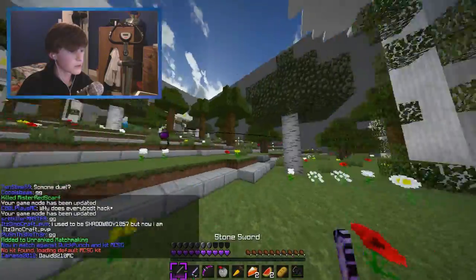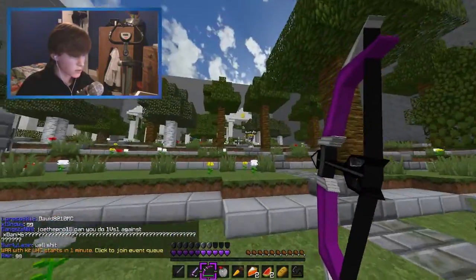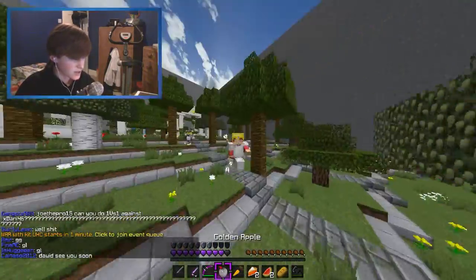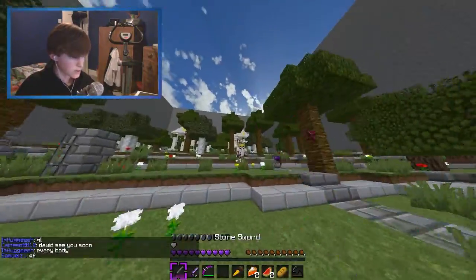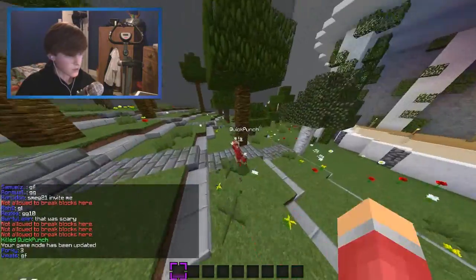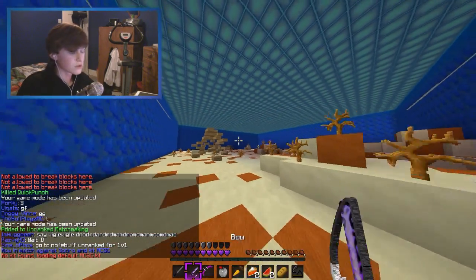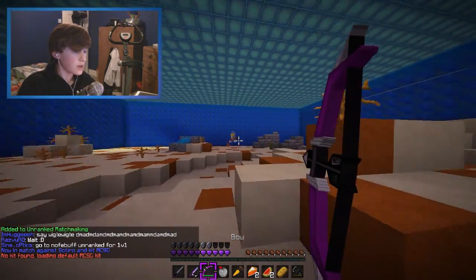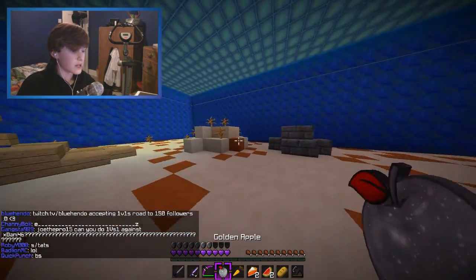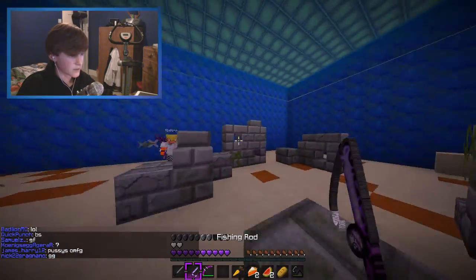So we're just going to do a few MTSG 1v1s using the MTSG kit and then we'll get on to some other stuff. We're actually getting some good bow shots from this guy — he's hitting that tree quite a lot. He's eating a gapple so we're going to do the same. That's what I normally do — eat the gapple just to match their health. We're going to block hit a little bit and we picked up the kill pretty easily. I'm basically doing this because I really did want some more variety on my channel, and I thought you guys would enjoy it because it's PvP.